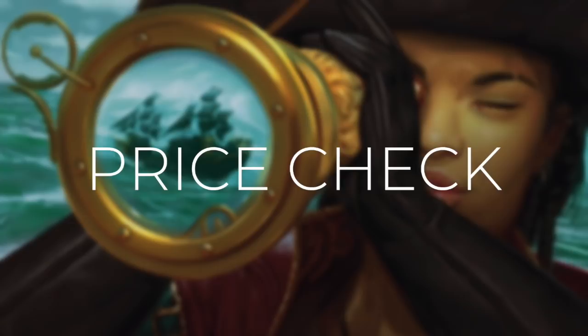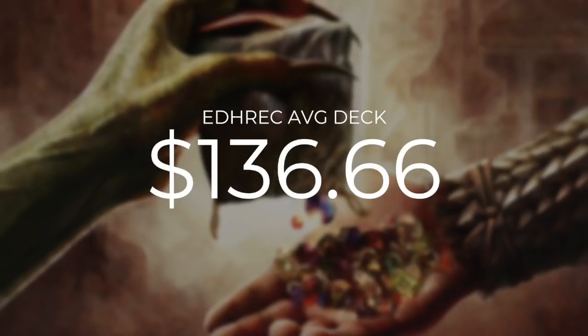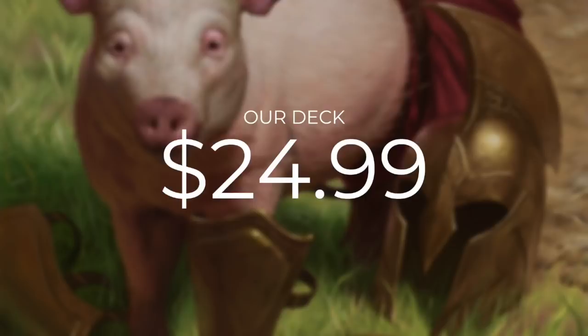Now that we've gone through every single card in this deck, let's do a quick price check. Our deck costs are calculated using TCGplayer optimization, even with heavily played and damaged cards. The average Slimefoot EDH rec deck is going to set you back $136.66, but our deck comes in just under budget at $24.99. Commander's Quarters decks are built to be tuned and focused within their budget, but there are always ways we can improve on them.